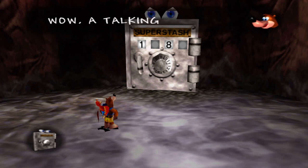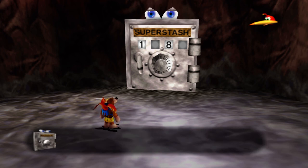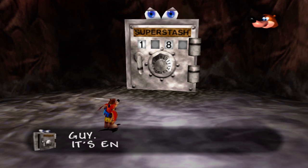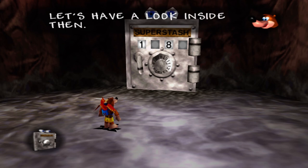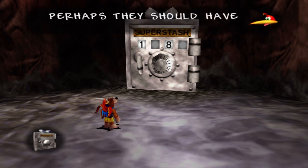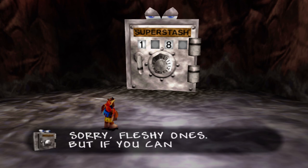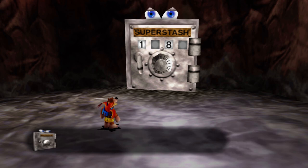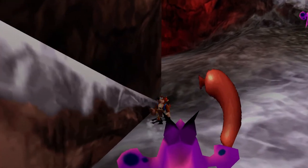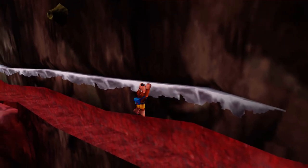We encounter a talking safe — a Super Stash Deluxe, four-digit infinite combination reinforced strong box, though four digits only gives you 10,000 combinations. It seems to have forgotten its own combination and asks us to find it so it can open up. We only have pieces of the combination so far — we're already halfway there with two digits, but we still need to find the other two. It's good to finally have a face to our numbers after giving digits to this safe throughout the game.